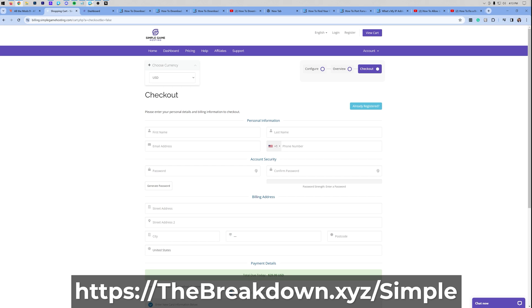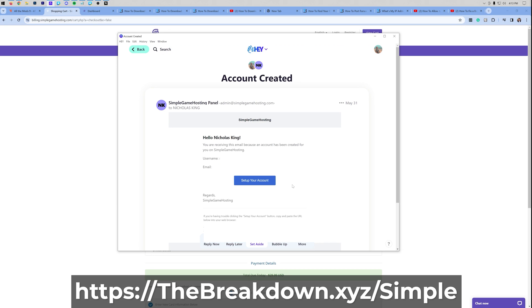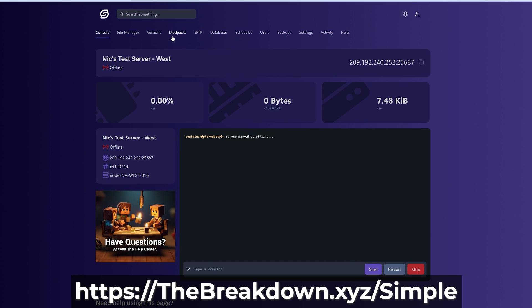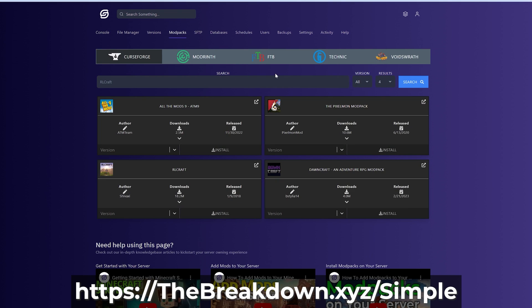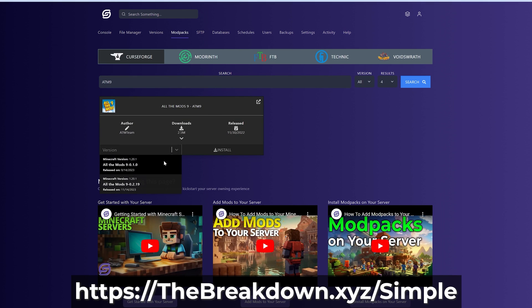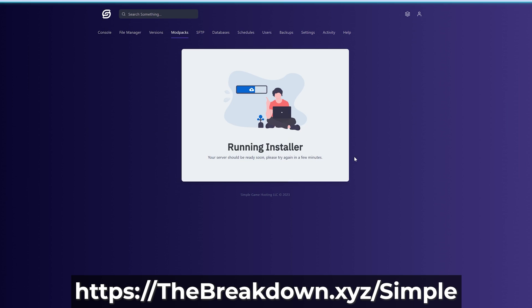After you've purchased your server, you will get an account creation email. Click the Set Up Your Account button to be taken to the dashboard, create your password, and log in. Now watch how easy it is: click Manage Server, then click on the Mod Packs tab — you may want to stop your server first using the Stop button. On the Mod Packs tab, find All The Mods 9. You can type ATM9 and hit Enter to search. Select the most recent version from the Version drop-down, click Install, then click Yes. That's all the work you have to do to get ATM9 up and running.